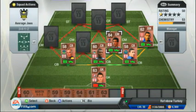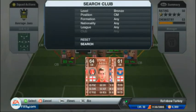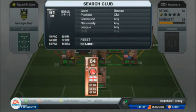Now onto center mid Blackman — what do you want in a center mid? Passing. This guy is a passer; he is like a bronze Xavi. He can just bring you that ball, believe me.